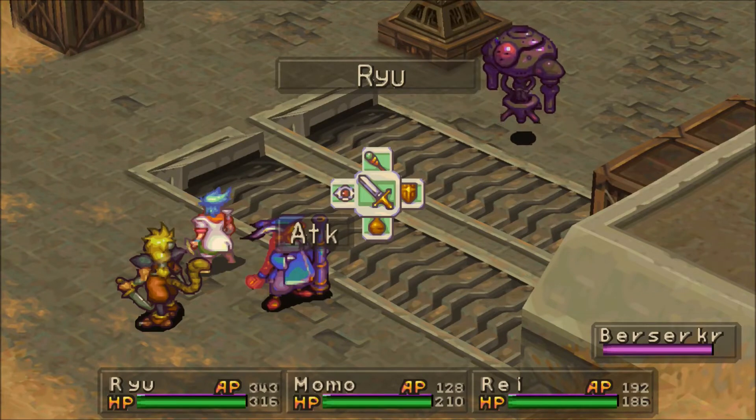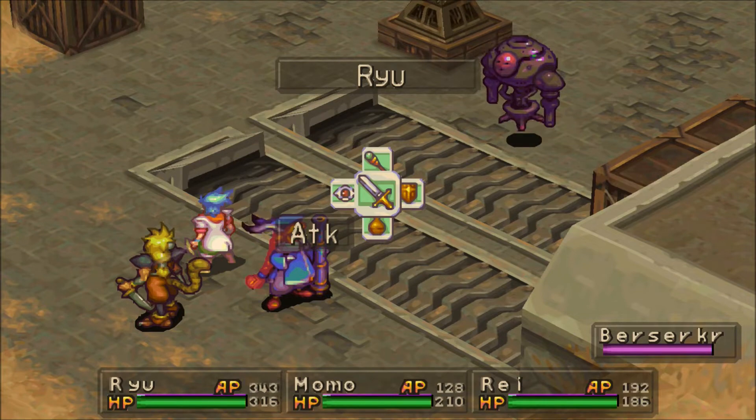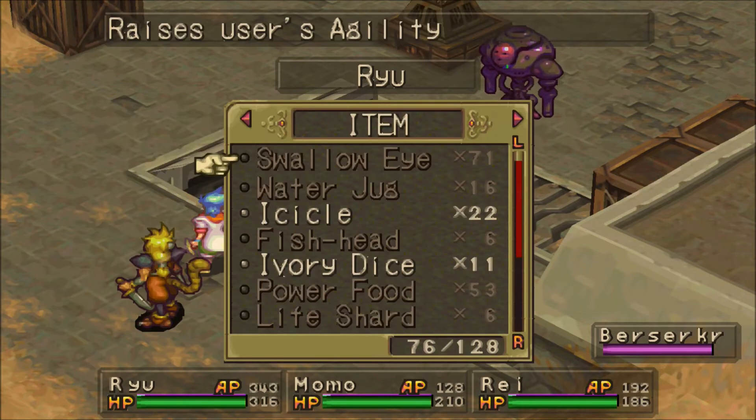Hello everybody. I have got another Breath of Fire 3 guide for you here, so we're going to be killing off the Berserker. The Berserker is actually really, really easy as long as you've got the right equipment.